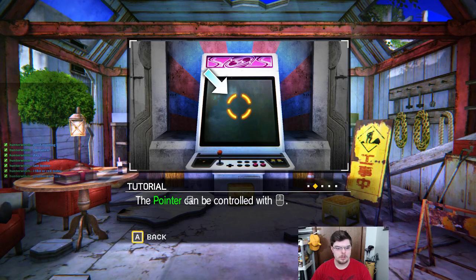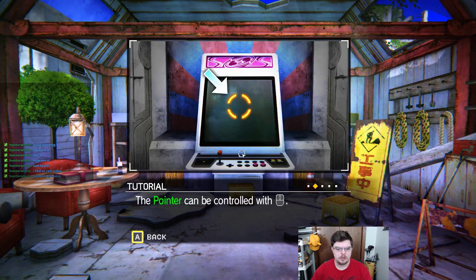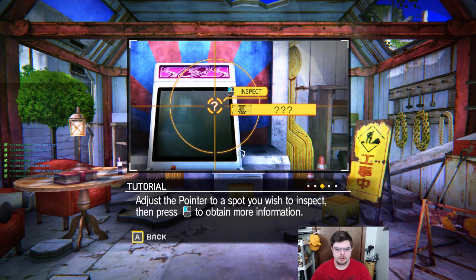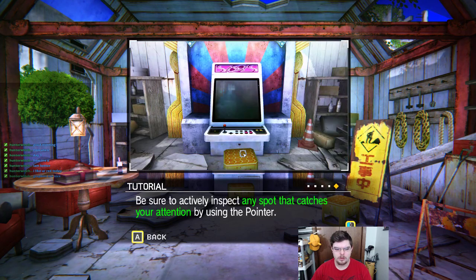Oh, this is a tutorial. The pointer can be controlled with the mouse obviously. Adjust the pointer to the spot you wish to inspect and press left click to obtain more information. Inspecting can trigger actions such as uncovering hints, granting items, and opening or closing doors. Be sure to actively inspect any spot that catches your attention by using the pointer.